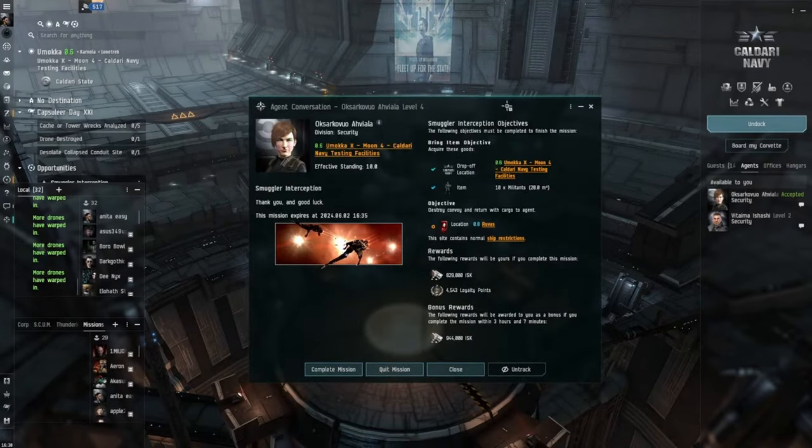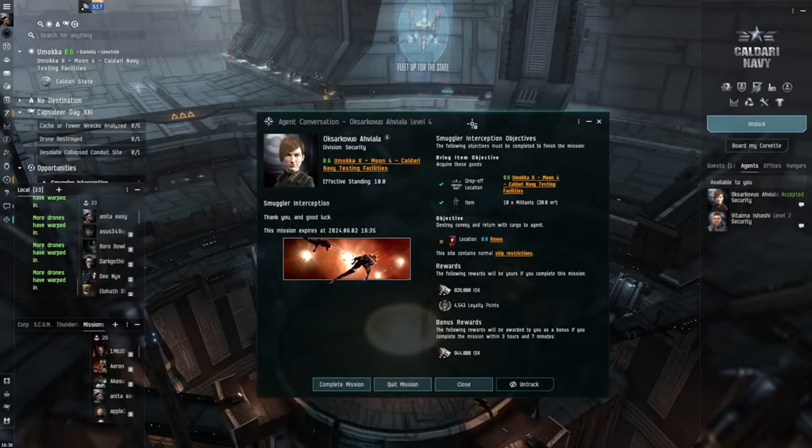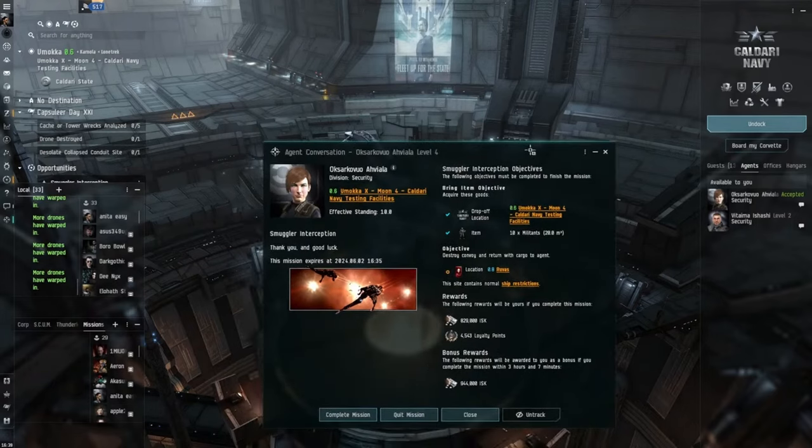With Blood Raiders there's no armor - it's all EM and thermal all round. If you have a quick look, they're all neutralizing - they'll neut your tank or try to. So let's get it out of the way: EM and thermal. I've got enough - I'll just go with EM and thermal. That's pretty decent. We only need 20 m3 to pick up the 10 militants, so that's fine. Got enough room - you gotta make sure you've got room to pick them up.